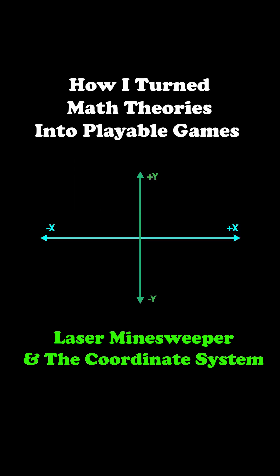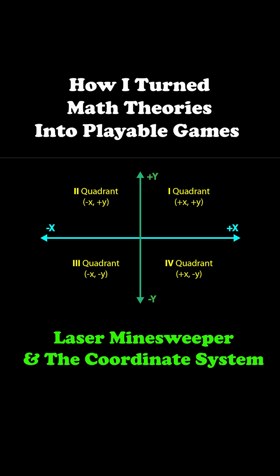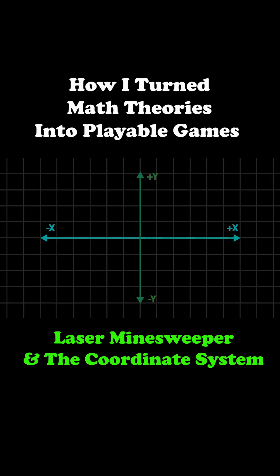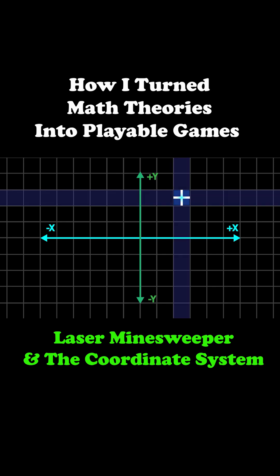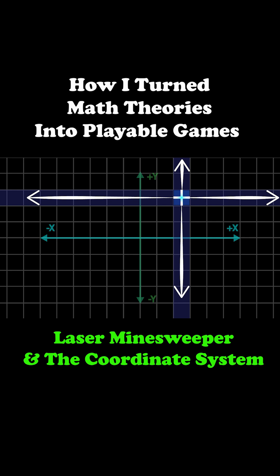Each bomb in Lazy Minefield follows a unique pattern based on coordinate geometry. Cross bombs affect all tiles that share either the same x-coordinate or the same y-coordinate as the bomb. The blast pattern forms a plus shape centered on the bomb.